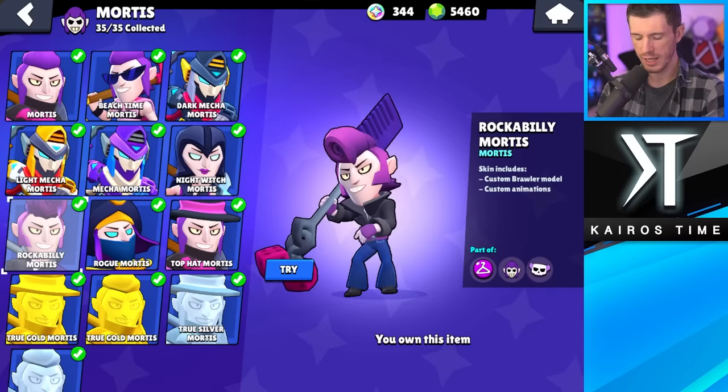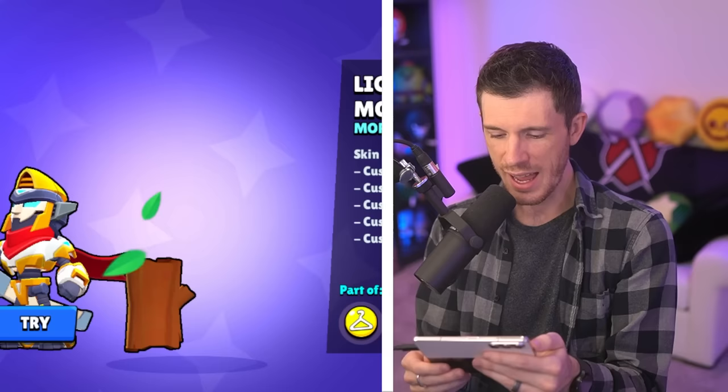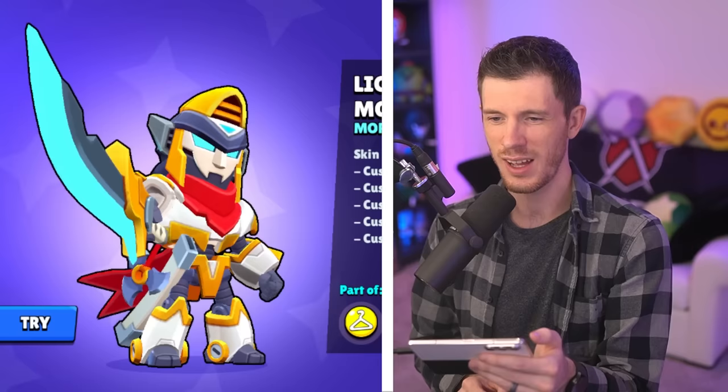Okay, next we got Mortis. It's kind of funny because in the past I've said that Rockabilly Mortis is one of my favorites, but I think it's worn off. So I'm going to go with that as my least favorite Mortis skin. As for my favorite, it's one of the Mecha Mortis skins — I can't decide on the color, but I'm going to go with Light Mecha Mortis for right now. Look how big his sword is.